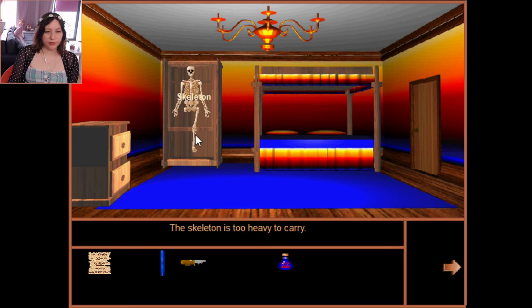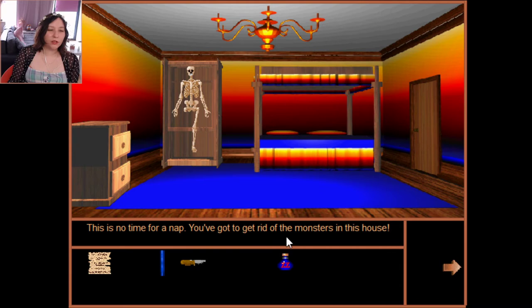There's a skeleton in the closet — it's missing a leg, getting too heavy to carry. Can I knife it or use the straw on it? That doesn't seem to do anything. I don't know what to do with the skeleton yet. The bed says 'now time for a nap, you've got to get rid of the monsters.' Nothing is below the bed.